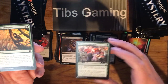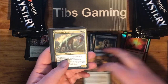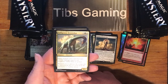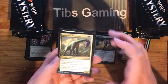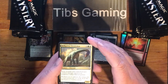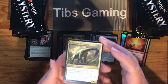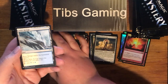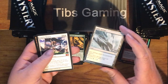Lead the Stampede. Belligerent Brontodon — each creature you control assigns combat damage equal to its toughness rather than its power, for a 4-6 body costing five generic, a green, and a white. There are much cheaper ways to get that ability, but it does come on a 4-6 body. Sajiri Refuge — blue-white, enters tapped, gain a life.